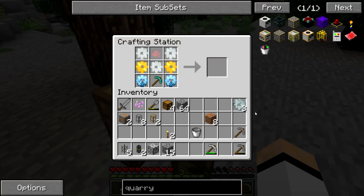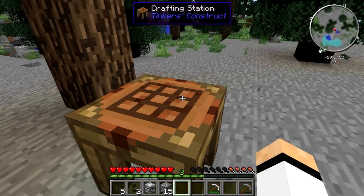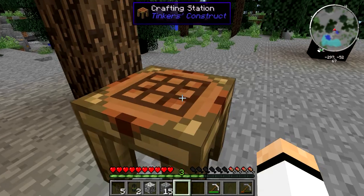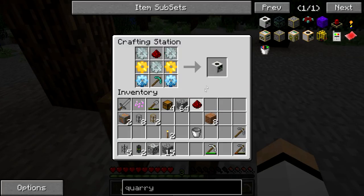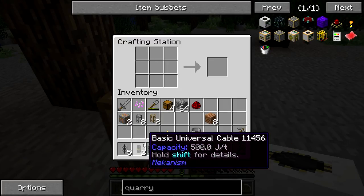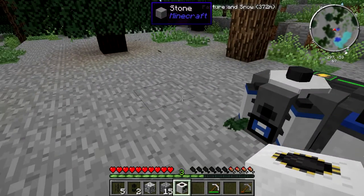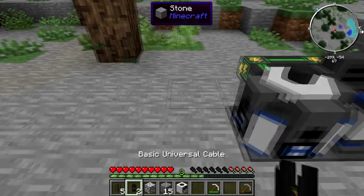Oh, I left out one piece of redstone for it, so I need to get one piece of redstone. Let me use a crafting station. I'll go get it — I'll be right back. Okay, we're back. We've got our one silly piece of redstone. And we can put that on the crafting station and make our quarry now. Now we have to set up the chest. Yeah, we need to set up chests, but I don't know how that's going to go. I've done this before. You've done this before? Yeah.